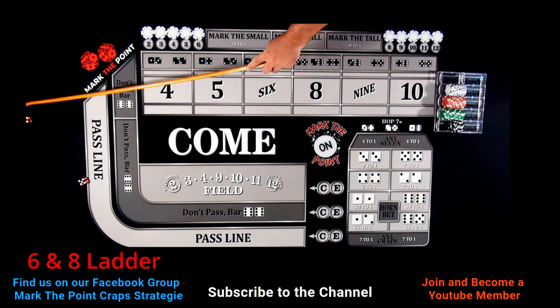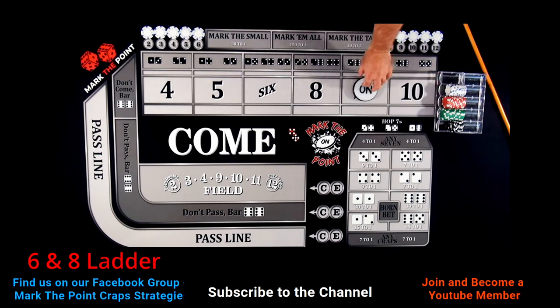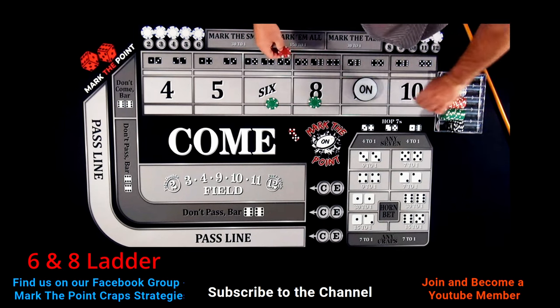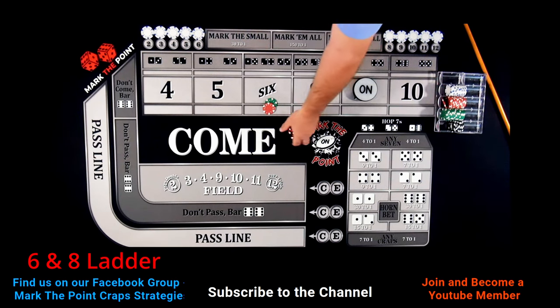The come-out roll is going to be a 5-4, so the point is on the nine. You do have options if you want to work to come out, but I'm not going to — I'm going to keep the puck off. The bets are off when the puck is off. So we're going to drop down $60 total — $30 each on the six and eight. We need two hits to get out of the hand, and if not, we're going to line her up.